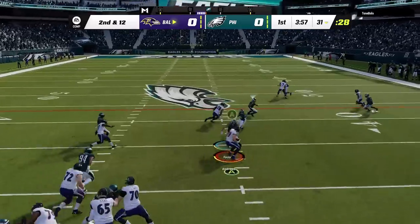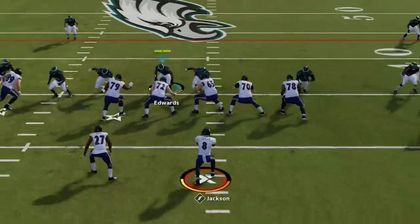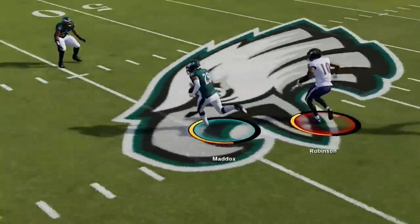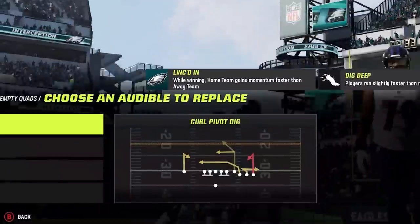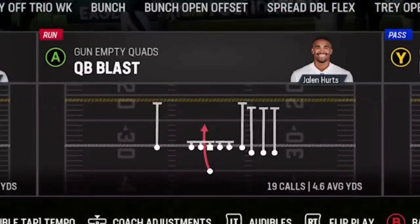He tries to hurry me up on the next play but he only completes the drag for 3 yards. On the next play he tries to audible to a bunch of crossers and slants but the pressure forces a quick throw and we are going the other way with an interception. On offense we are going to start with the gun empty quads — I just put out a video called the 6 most toxic glitch plays and this QB blast was one of them, and pretty much everything in it was from the Baltimore Ravens playbook.